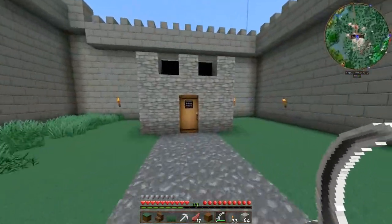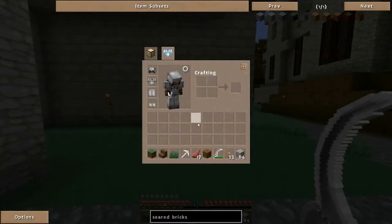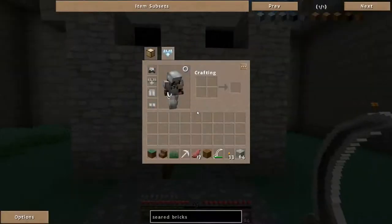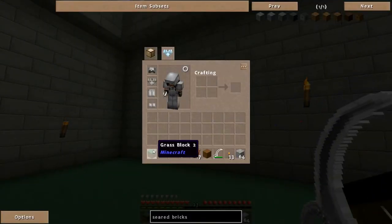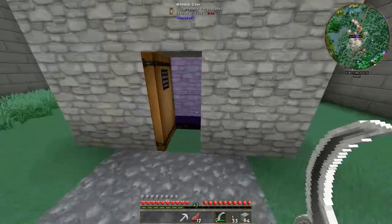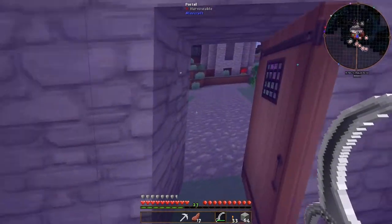We got to build our portal here last episode, I think - I can't remember if I showed that or not. We're going to go in. We got nothing on us, just got a fresh bit of iron just made up, fresh tools, all that good stuff. We'll probably get rid of a bit of this, and let's go through. Should be all good. Hopefully we don't die straight away.